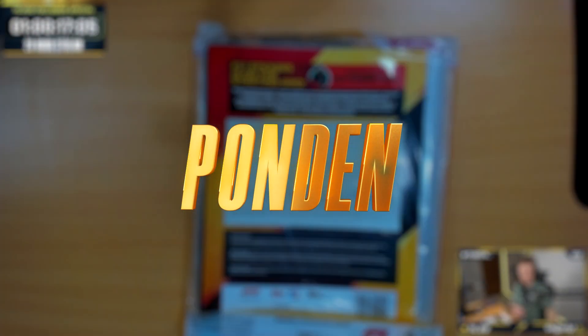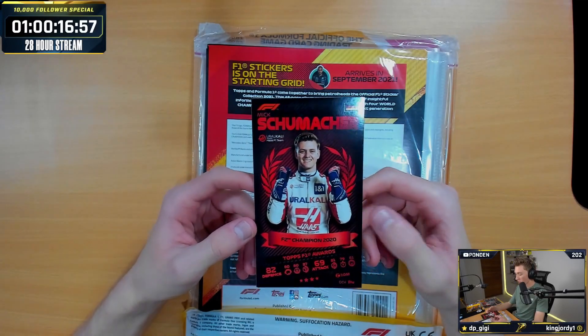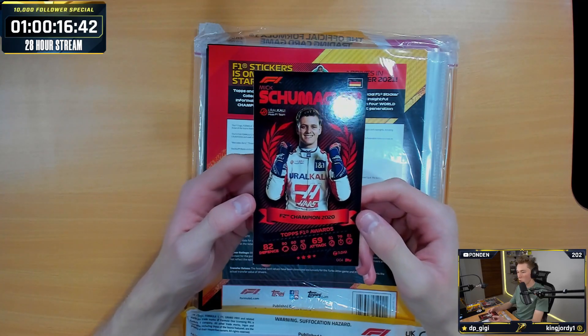Let's start off with the two binders. First off, when you order the starter pack, you get a big jumbo Mick Schumacher extra large card. F2 Champion Topps F1 Awards card — an extra large card. You just got this for ordering the launch bundle.